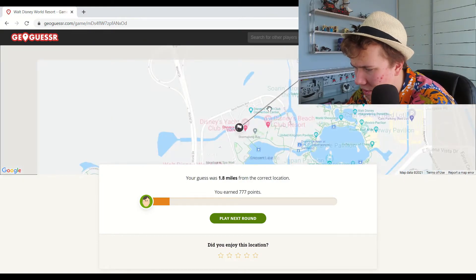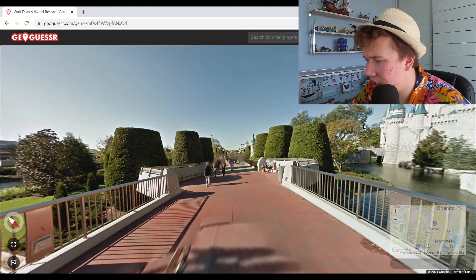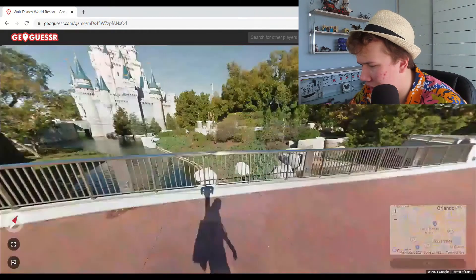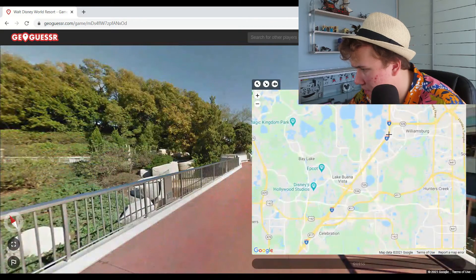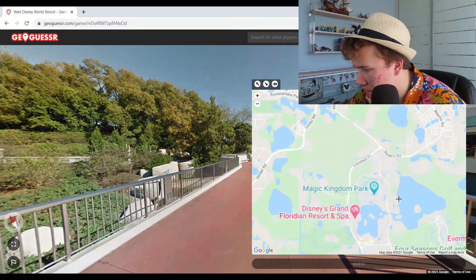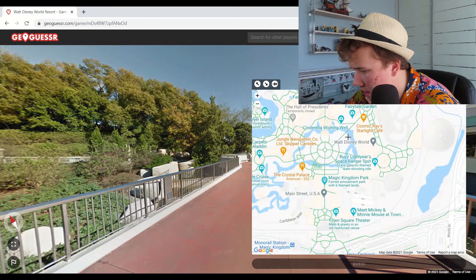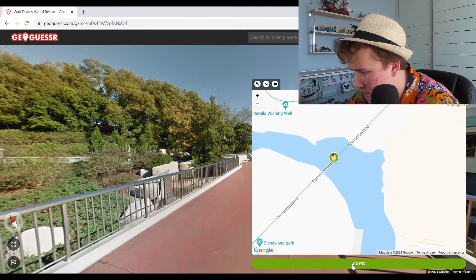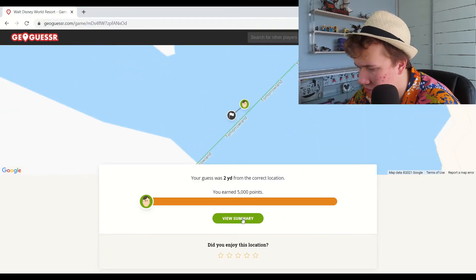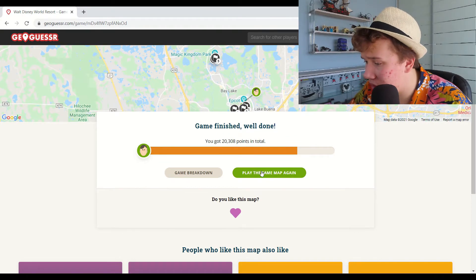It's the Yacht Club — okay, I know it's one of those more bougie ones. Are we going from Tomorrowland over to the castle? Tomorrowland is here, so we're on this bridge — that's going to be 5,000 points. Two yards — look at that professionalism!